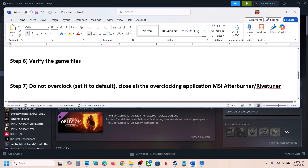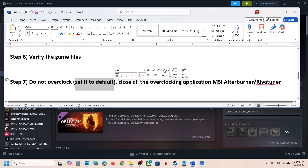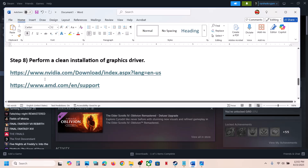If still not working, do not overclock. If you have overclocked your computer, set it back to default. Once set to default, close all overclocking applications such as MSI Afterburner, Riva Tuner, or any other overclocking software that may be running, then launch the game.